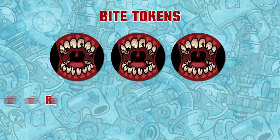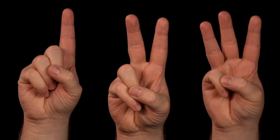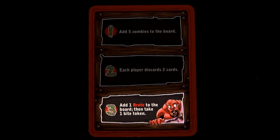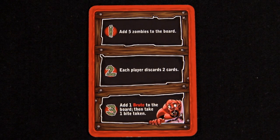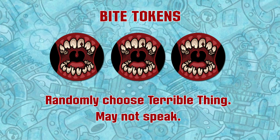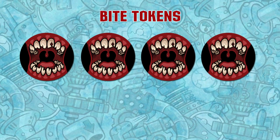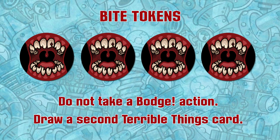With three bite tokens, he can no longer choose his own Terrible Thing. Before drawing a card from the deck of Terrible Things, he must hold up one, two, or three fingers, then draws the card and performs the first, second, or third terrible thing respectively. If a player with three or more bite tokens chooses a Terrible Thing that is not possible, then all zombies shamble. Additionally, the player can no longer use any words when speaking, only grunts, grumbles, and hand motions. With four or more bite tokens, the player is fully zombie infected. Instead of making a bodge action each turn, the player draws a second card from the deck of Terrible Things.